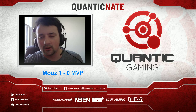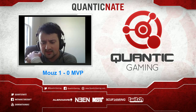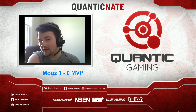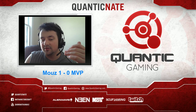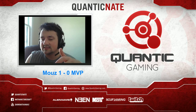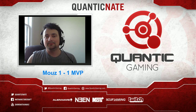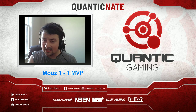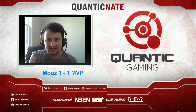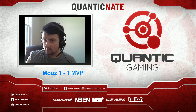Pretty solid play from our Protoss player coming in from MVP. He nailed his transition so well — opening with phoenix, then applying pressure with a four-gate push. You have to wonder: if Hope had been mining that third base a little longer, could he have afforded enough hydralisks fast enough to make the max-out drop timing actually work? We'll get into the next game as soon as we can. I am Nathanius, your caster for today — you're watching the Acer Team Story Cup, don't go anywhere.